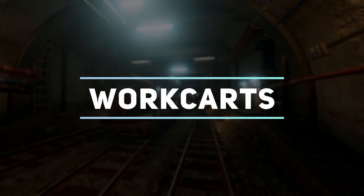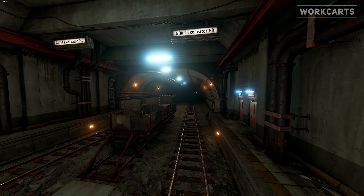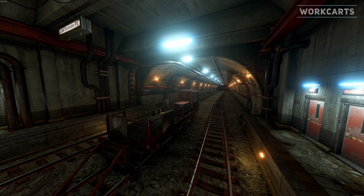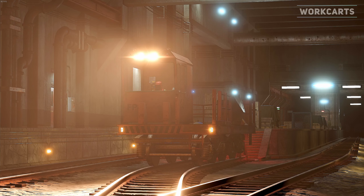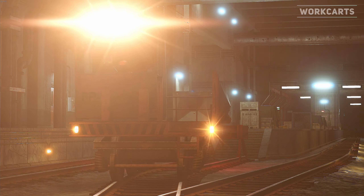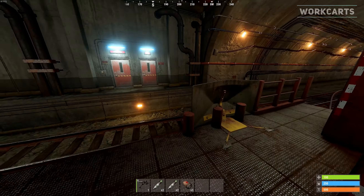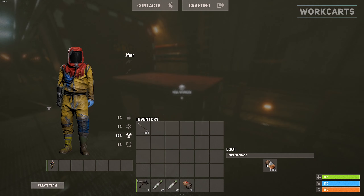Within a tunnel you can expect to find 2 work carts that face opposite directions. However, during a typical wipe some of these carts will be taken by other players. So even if you find a work cart that is facing the wrong direction, you can still drive backwards. These work carts run off low grade fuel and burn 4 low grade every minute when at high speed.